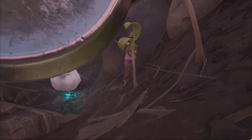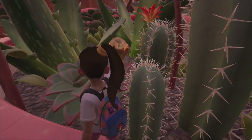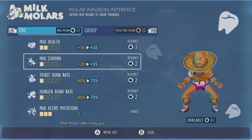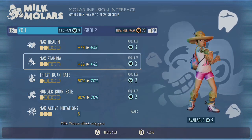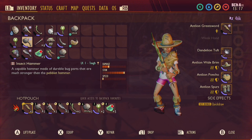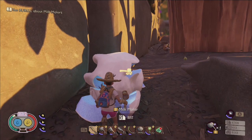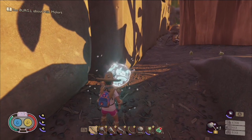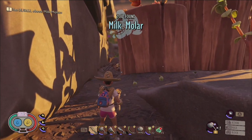Currently in Grounded, there are a total of 29 Milk Molars and 22 Mega Milk Molars that you can use to boost your player progression with personalized power-ups designed to increase your survivability across the backyard. In order to go on the Mystic Crusade to collect these gooey cavity-filled teeth-shaped vitamins, you're going to need a Tier 2 Hammer along with a Tier 2 Dagger. Most of these glowing orbs of milky goodness are encapsulated within a thin chalky shell that you'll be able to break through with your hammer.